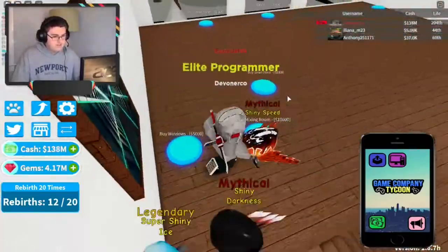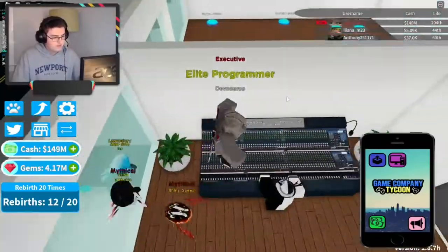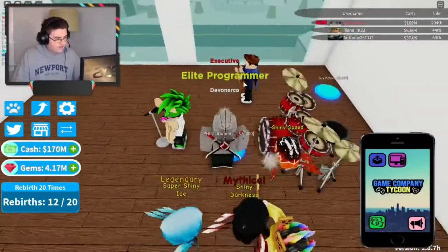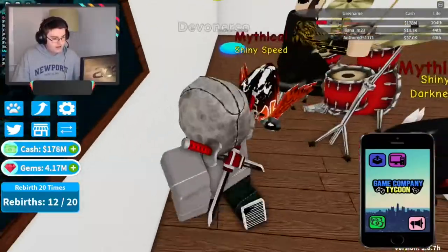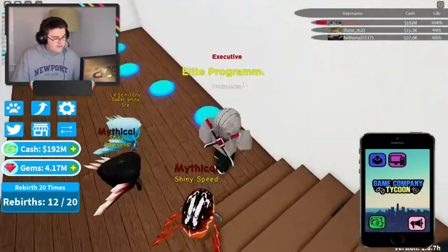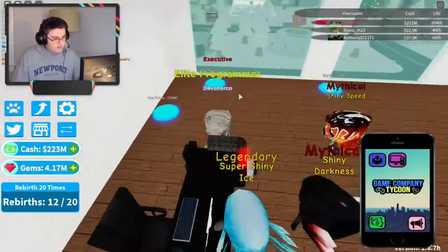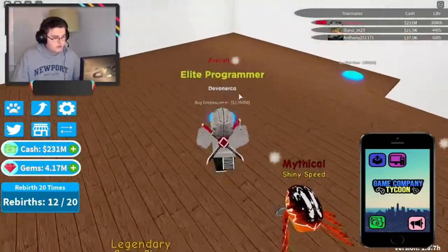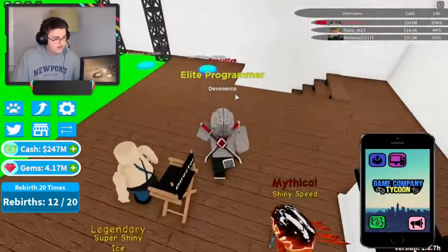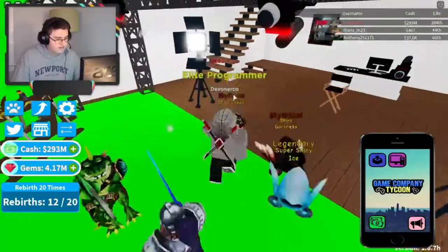Then we go up to the next floor, which is the mixing room — the recording studio floor. Sign, sound mixer, sound supervisor. Look at this — I'm already making hundreds of millions! Amazing. I would just be earning half the amount of money I have right now if I didn't have this executive game pass, and we're only working on like the third floor. It's got a times two boost, so this is already going really fast — 200 million. I would typically have 100 million without this game pass. We buy the spotlight, and this floor will start earning us a lot of money — then you really see the money start skyrocketing.